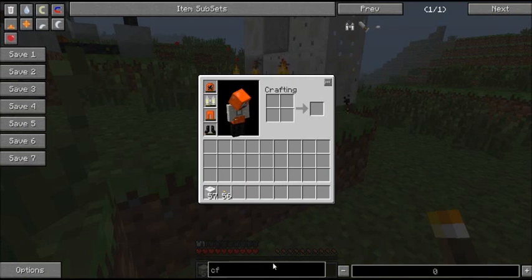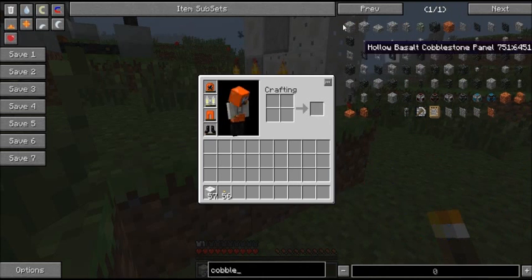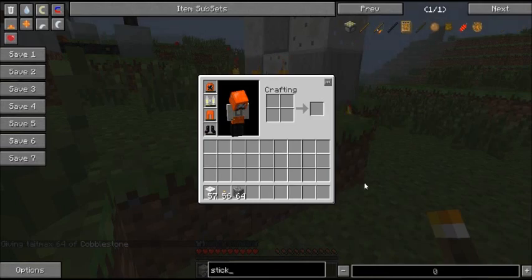I can't actually get one from NEI — I have to craft one because there's a bug currently in NEI where the one you get from NEI will be full. So I'm going to demonstrate how you actually fill one.